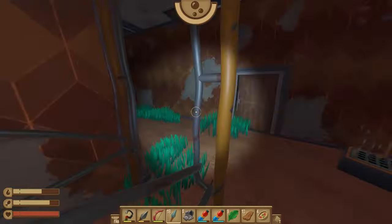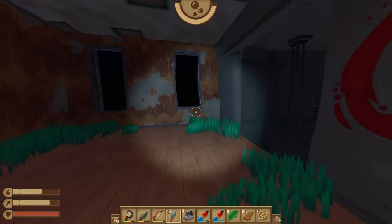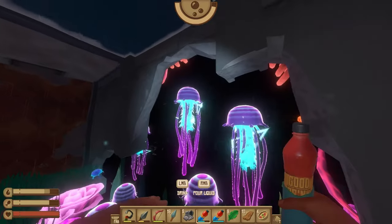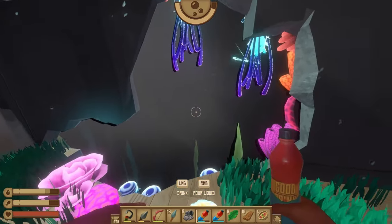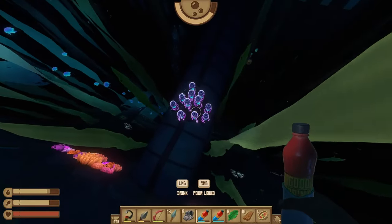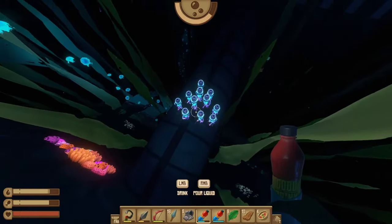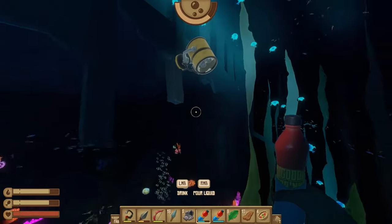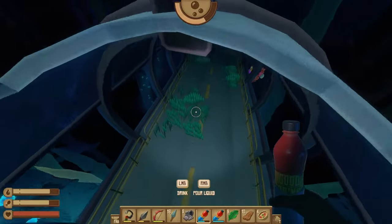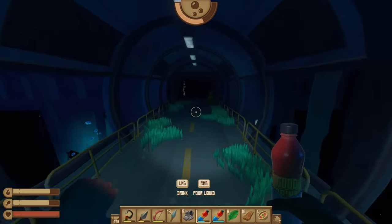Now we can swim back down to that broken spotlight and repair it. You can see these guys are blocking the opening there — we're going to repair this and that'll clear them out of the way. So that's the first puzzle done.